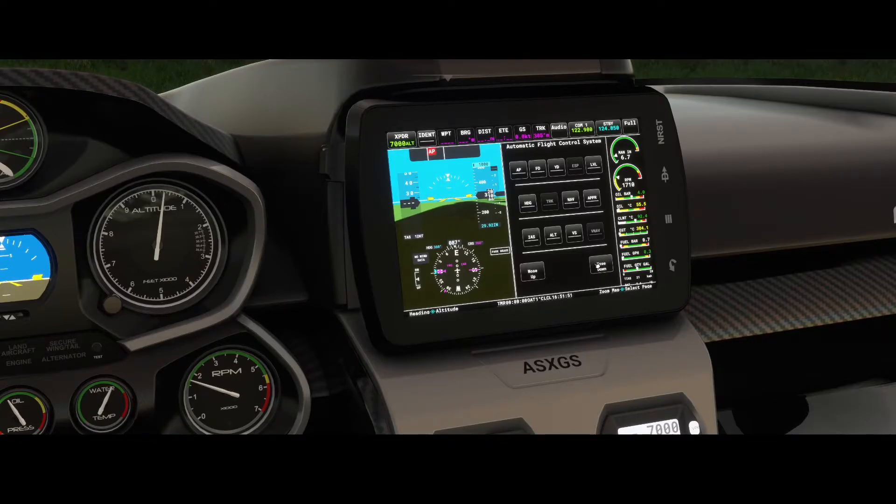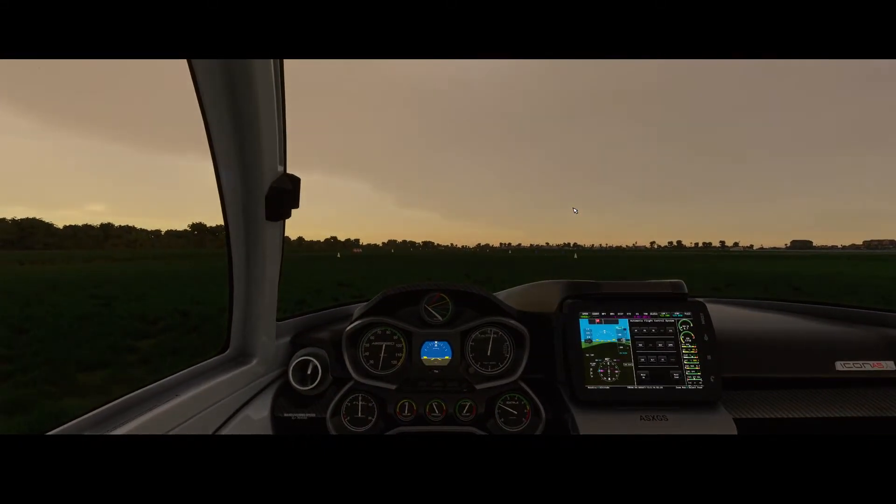If you want to increase or decrease altitude once you're at a certain level, you'll need to use the vertical speed option along with the nose up and nose down buttons. The same thing applies to the heading option — heading cannot be configured directly, so you need to find the direction you want and then press the heading button to lock it in. The navigation button does work: if you configure a flight plan, it will use it and fly via the waypoints you added.